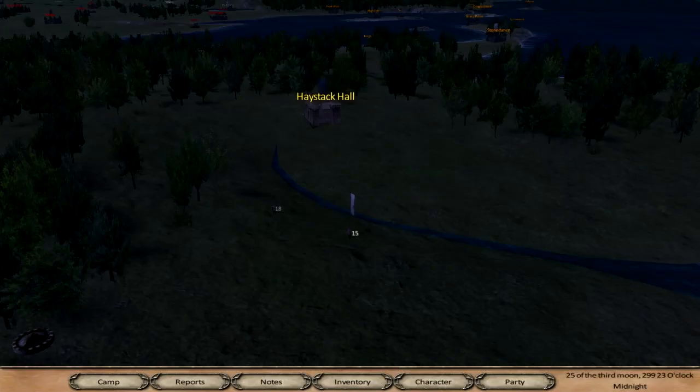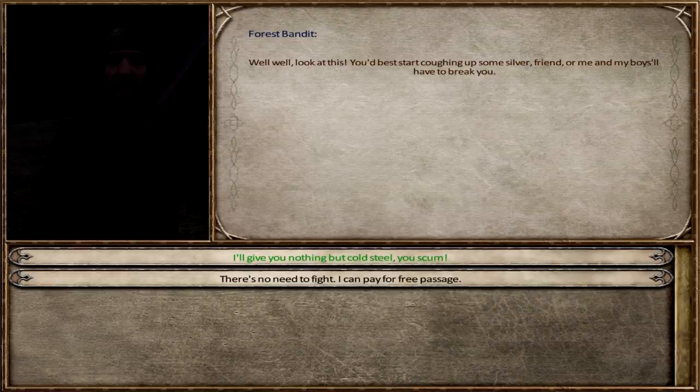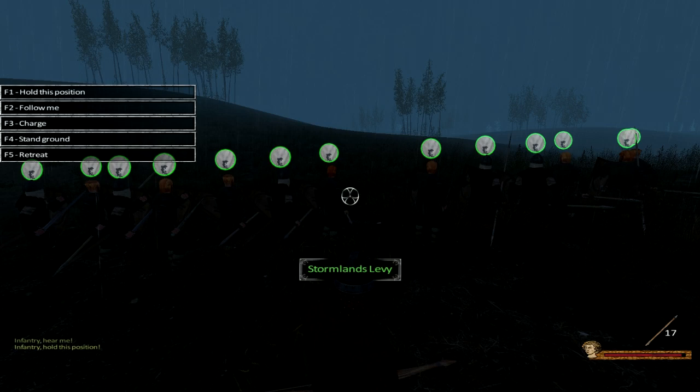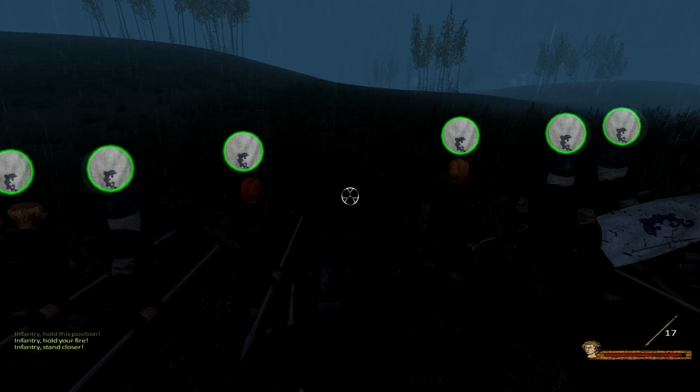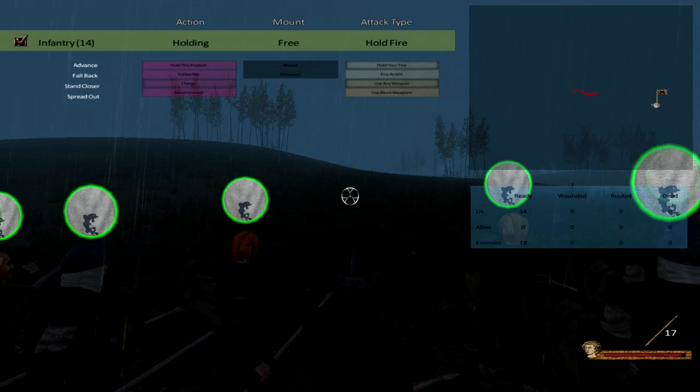Weekly cost is getting a little bit high. Oh, 18 bandits - they actually look fairly armored which is a little scary. They outnumber us by about four units. Let's hold position here on the hill facing the other way. Let me tighten up formation and get the men into two ranks so they're a little bit stronger. We're already getting shot at which isn't good, but I'll return fire and shoot back at them.